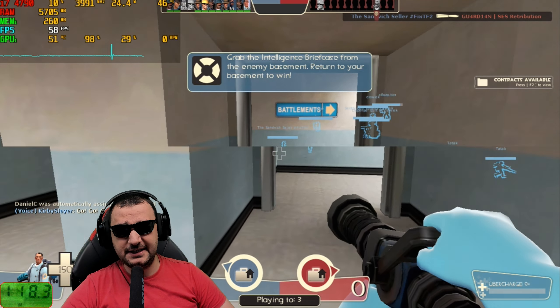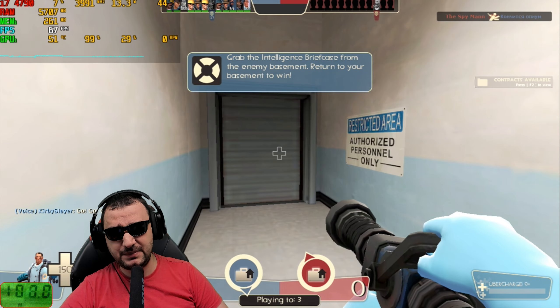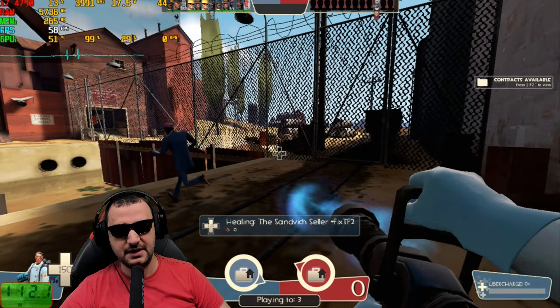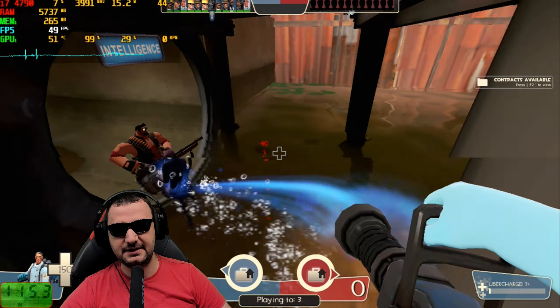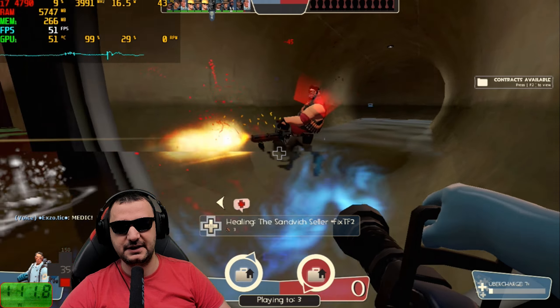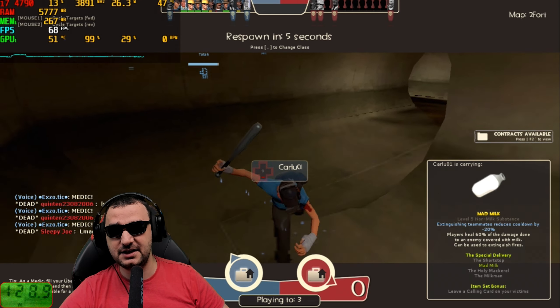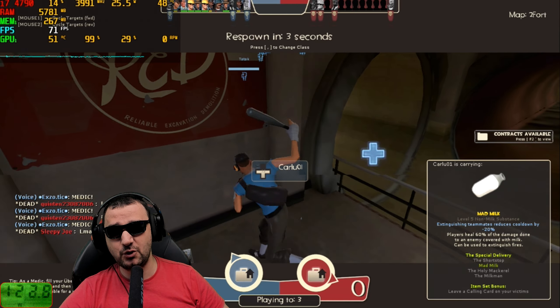One game that is running well on this video card is Team Fortress 2. At 720p with lowest details, you get 60 FPS. It's not utilizing too much VRAM — only 267 megabytes of VRAM utilization at maximum card load. In this situation, you can clearly see that the video card is capable of delivering the FPS.